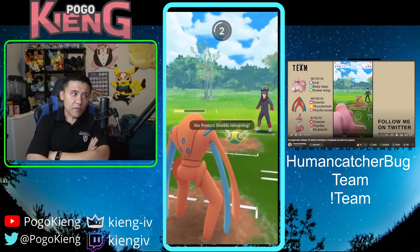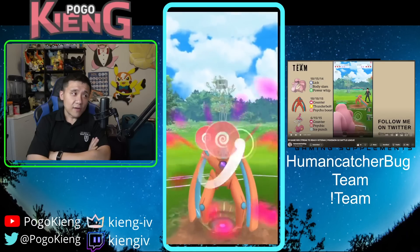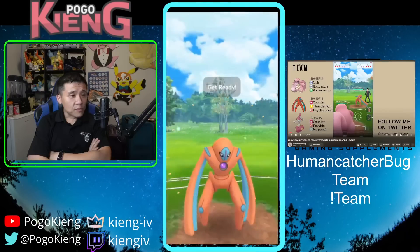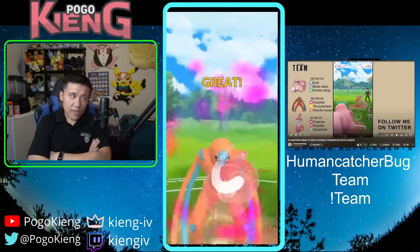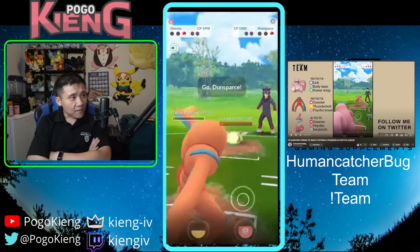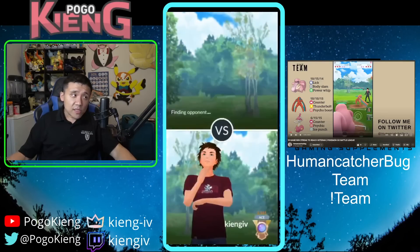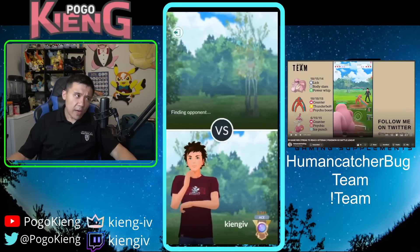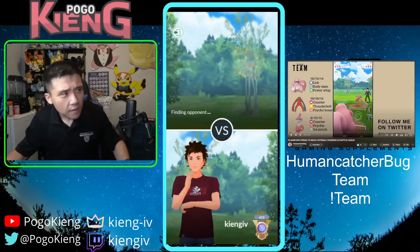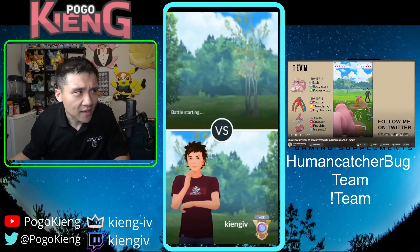I should have thrown the Thunderbolt here — there's no way I could counter down this Medicham. I should have just thrown both Psycho Boosts: one right away, then I'd take one less Counter. It was a very close game. A couple of decisions I could have made differently: going for the Power Whip on the last one, committing there, or just switching out for more Counter damage. Kind of a tricky situation overall.